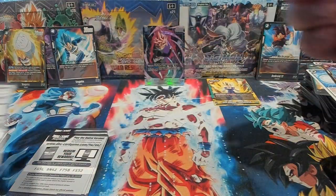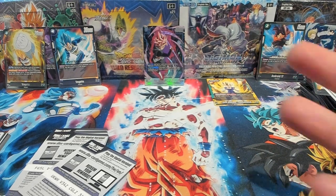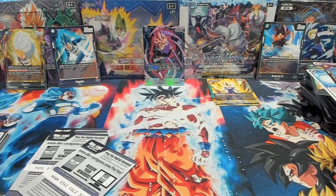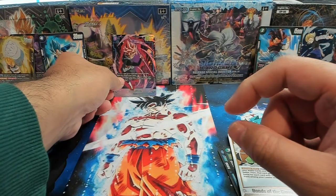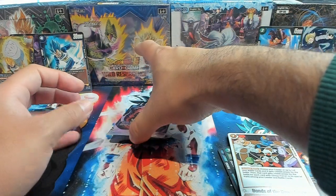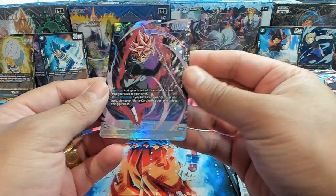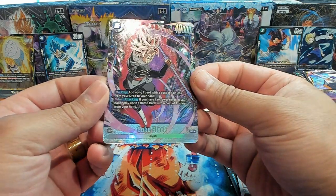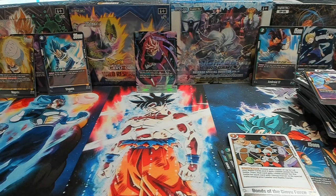Alright, I'll probably include this right before the last hit pack. Not bad, not bad — had some pretty good pulls. This isn't the Alt Art Leader Goku Black, but we do have an Alt Art Goku Black SR, which looks fire for the Zamasu deck. Yeah, I think it's a Goku Black there.